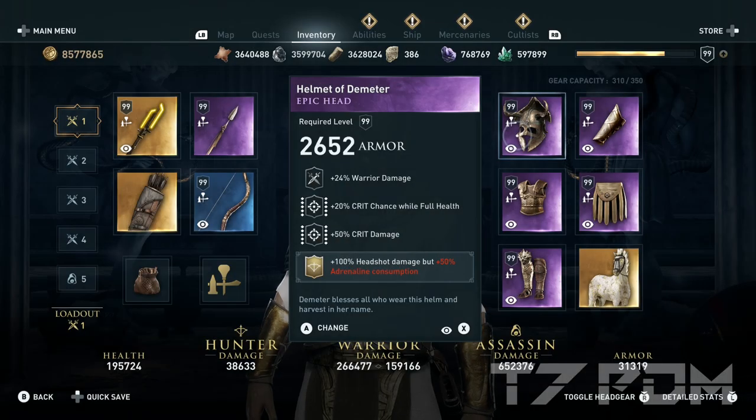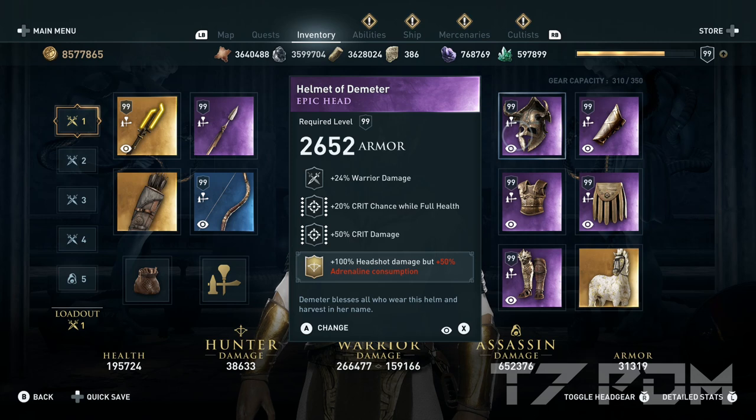On the helmet we have warrior damage, 20% chance while full health, 50% critical damage, and here was literally the only place to reasonably engrave 100% headshot damage with increased adrenaline consumption. On every other piece we rather have critical damage, critical chance, or even another legendary engraving.